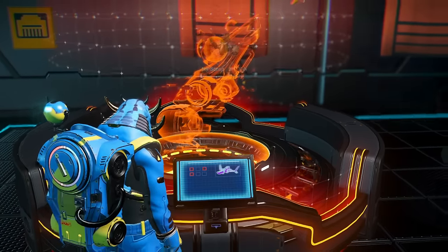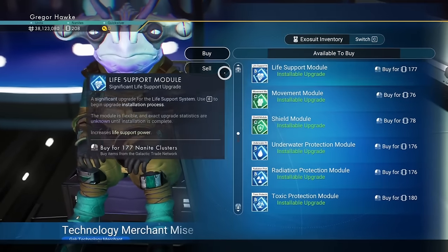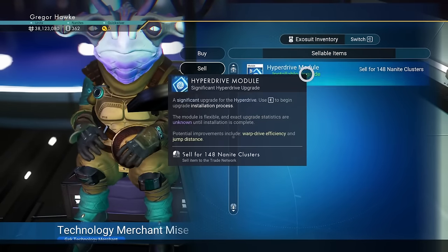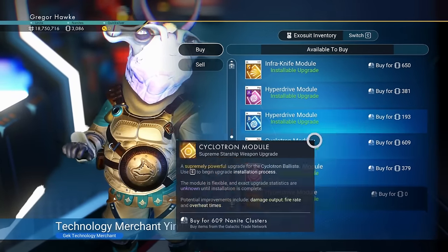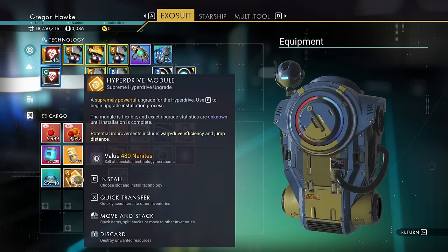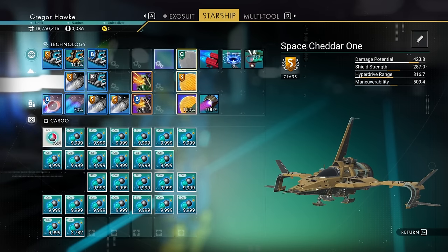Ultimately, you're just trading your money for nanites. It goes without saying, the better ships that you can afford to scrap will mean the better modules that you'll have to sell. I spent a few minutes scrapping ships. This is the second hyperdrive module I'm buying here, so I'm going to have all the hyperdrive modules I need for my ship to be totally and completely awesome.